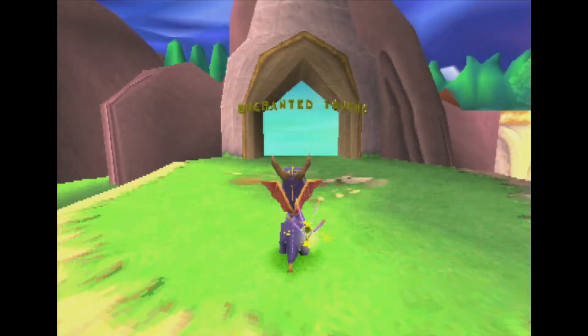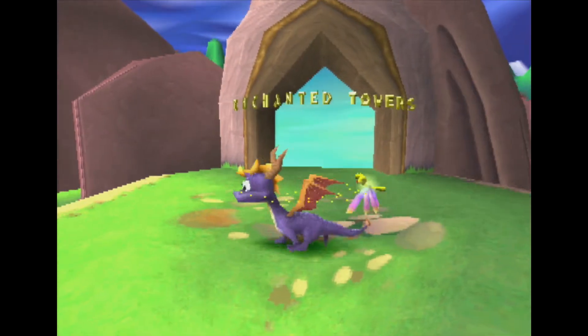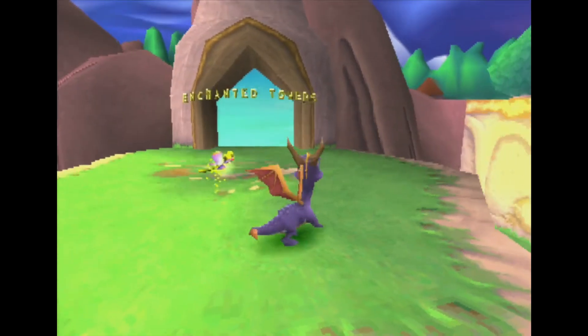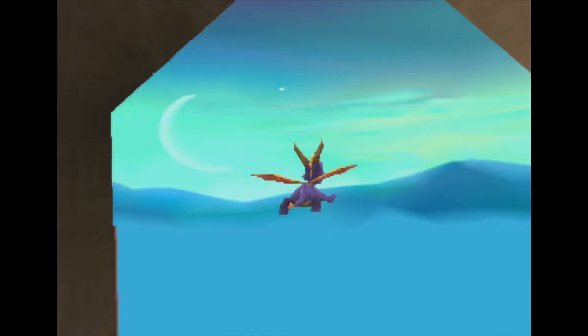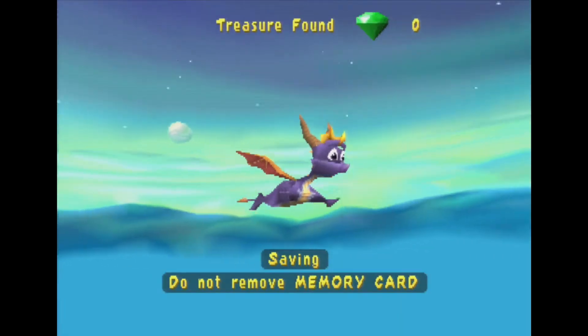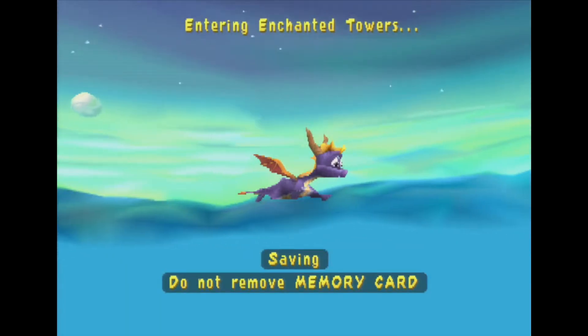So on this episode, we're gonna be going through Enchanted Towers. This is the level we had to unlock by shooting an egg into the target that was up there. And strangely enough, most of the things in this area I have to deal with involve shooting things out of my mouth. Totally could've been phrased better, but whatever.